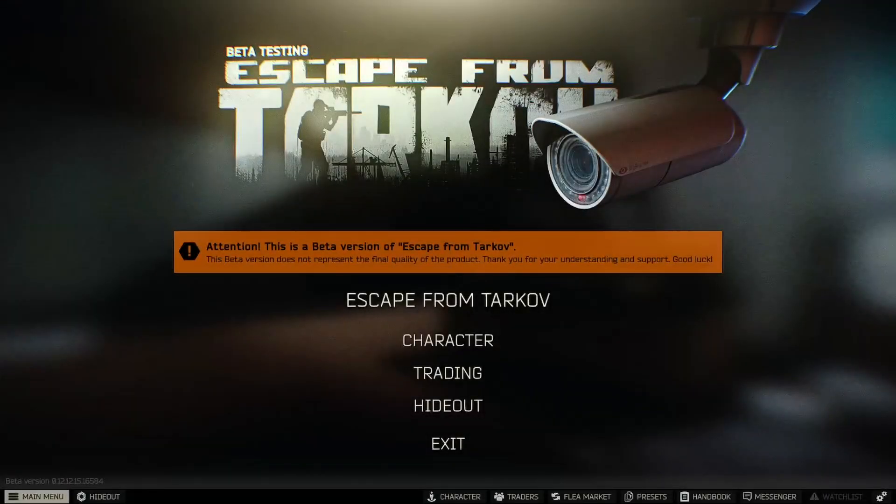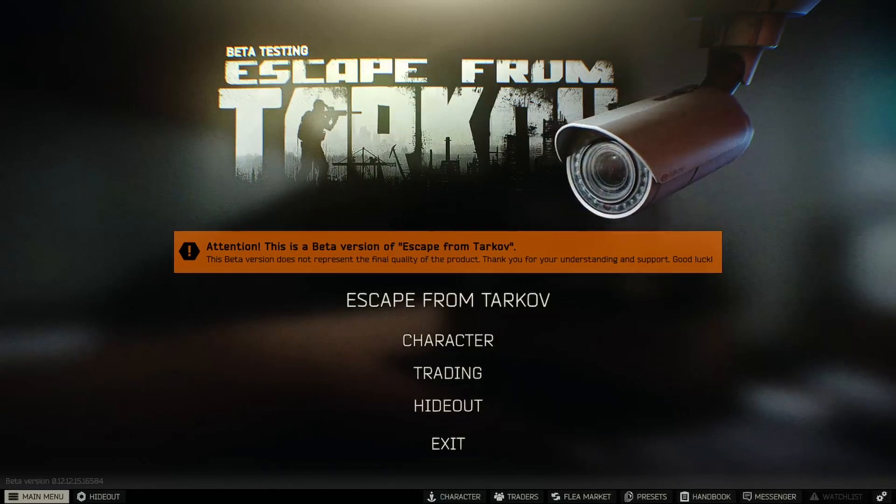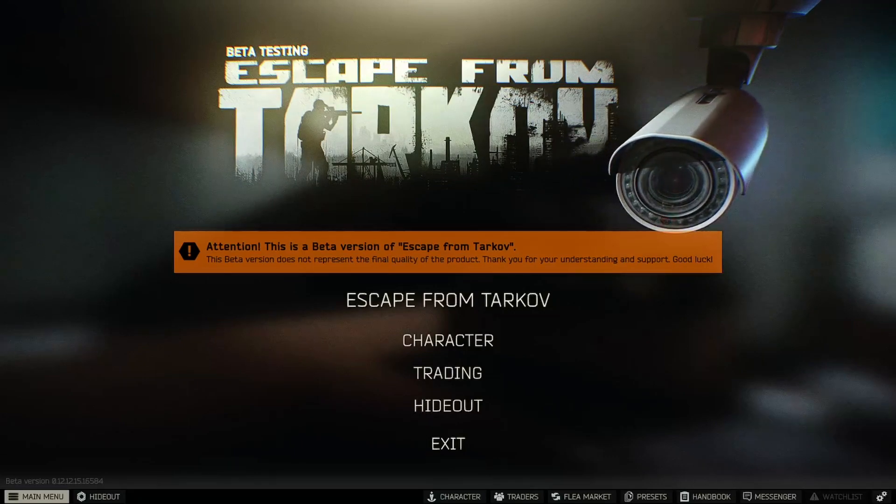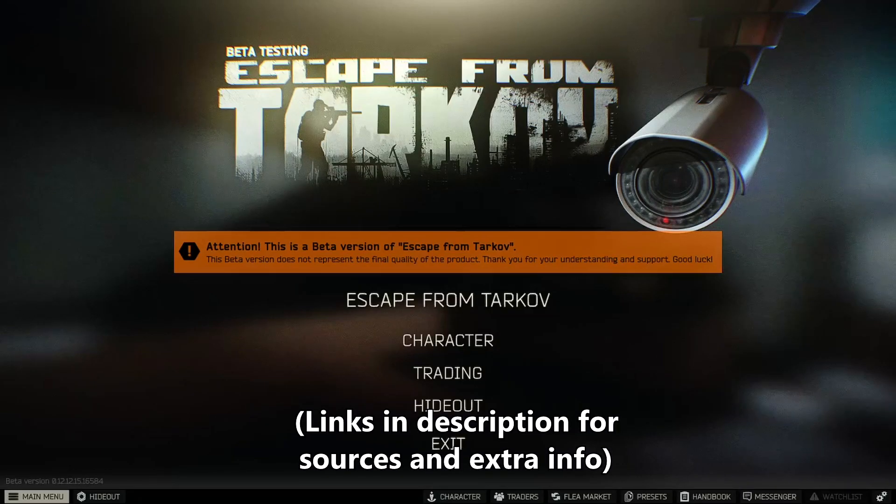There's one setting in Escape from Tarkov which I've overlooked for several updates that can help reduce your VRAM usage by over a gigabyte in some cases, and that's MIP streaming. If you don't know what MIP streaming is, it's essentially your CPU offloading high-res textures from your VRAM to your Windows caches to reduce the amount of VRAM usage so that you don't bottleneck out.